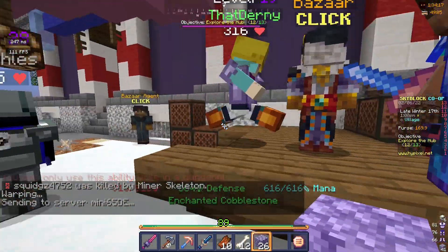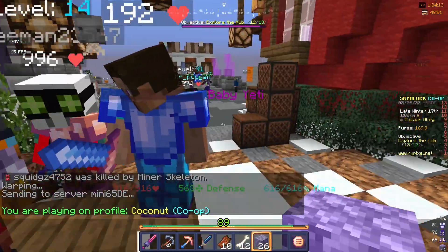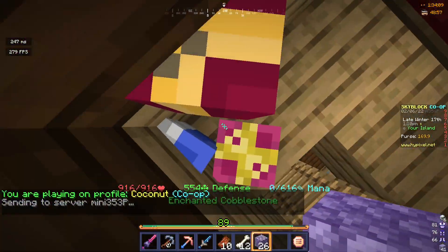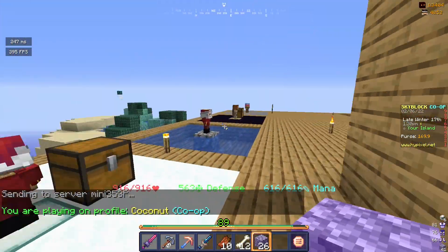So I have two options here: I could either make 30,000 out of selling all the enchanted cobble I got, or try and start upgrading this minion. Obviously I'm gonna do that.